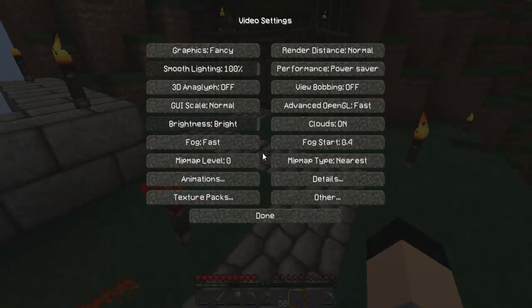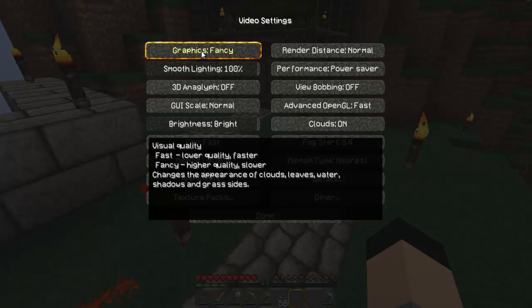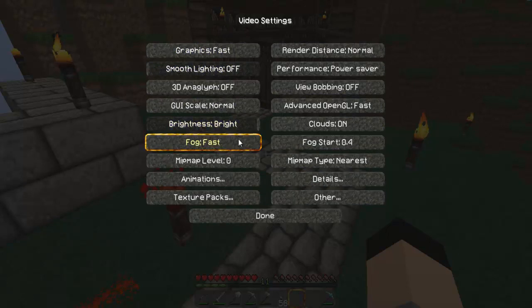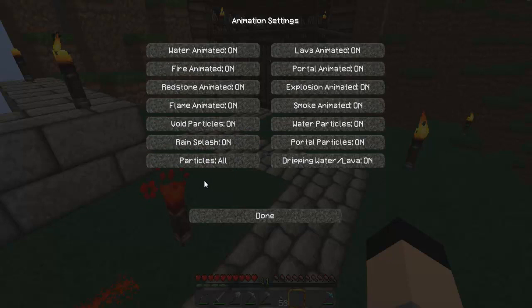One of the main things you have to do is turn your graphics on Fast and smooth lighting to 0% off — just leave that off. Brightness does not affect anything. Fog, just leave that alone. Animation — now here is where something starts to get a little bit faster.